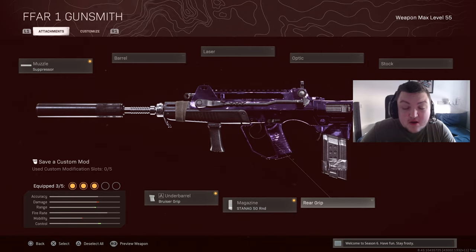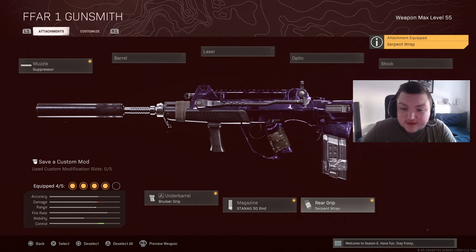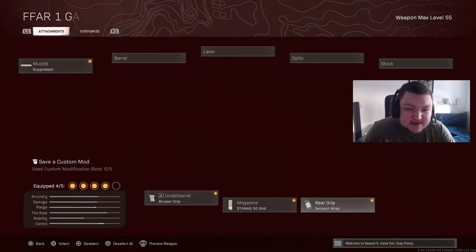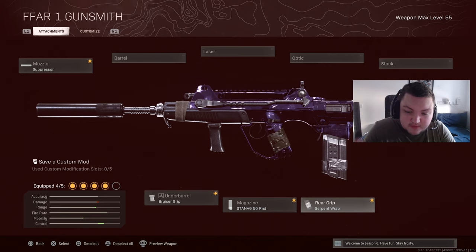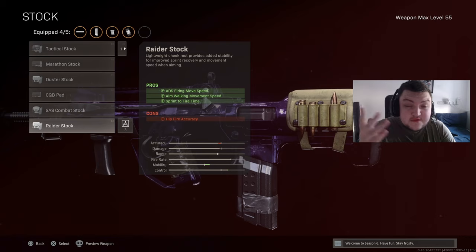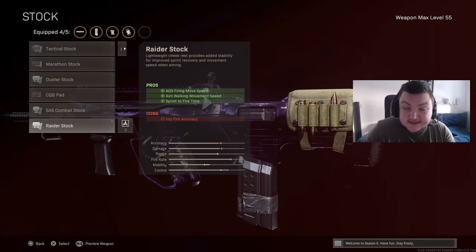For the next attachment we're going to go for the serpent wrap. This is going to give you the quickest ADS time out of any of the grips, allowing you to get your gun up quicker and be ready for each and every engagement. For the final attachment we're going to go for the raider stock — ADS firing movement speed, aim walking movement speed, as well as sprint to fire time. This is the attachment that's really going to boost your left and right ADS strafe a lot.